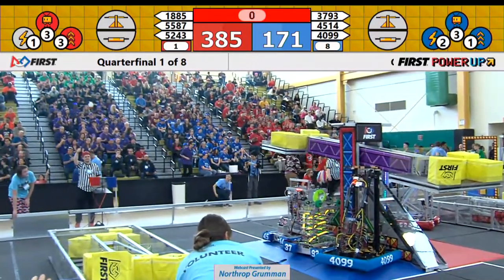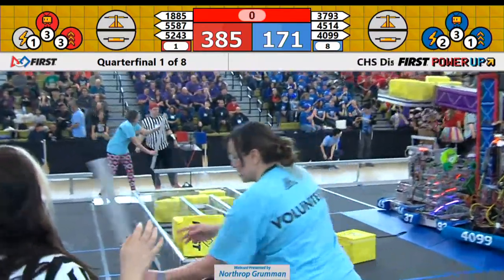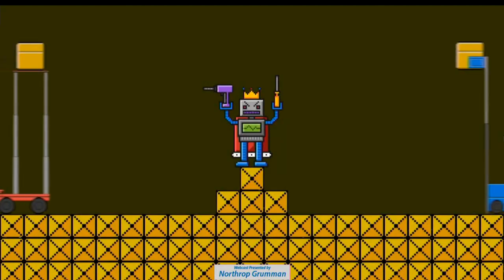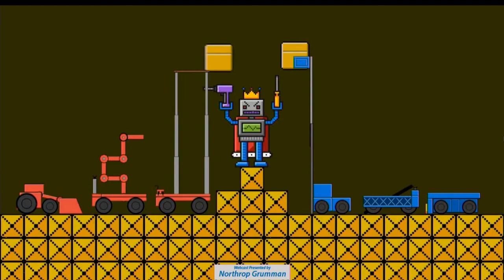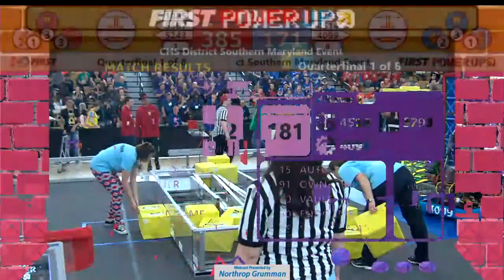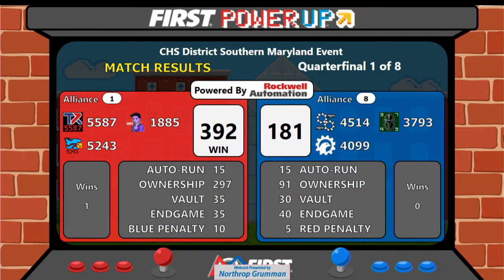Look at all those cubes on the blue switch. Let's see who takes the advantage here in quarterfinal one. Red Alliance, the number one seeded alliance, takes the advantage: 392 to 181.